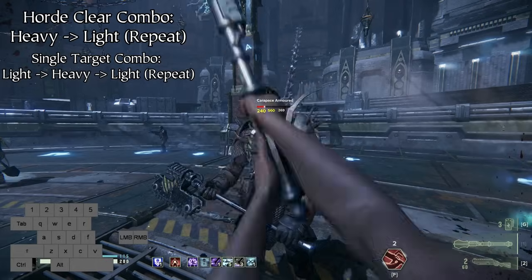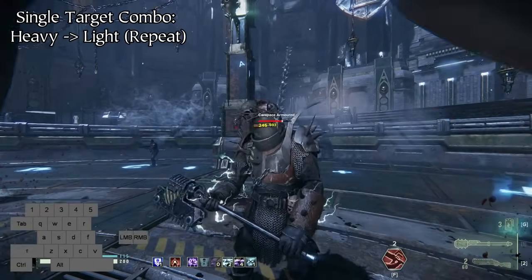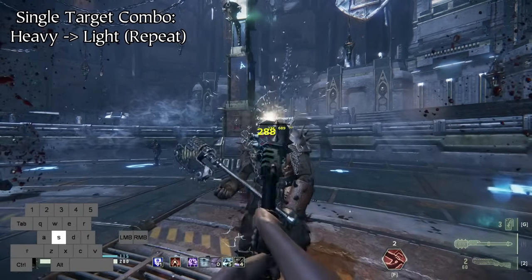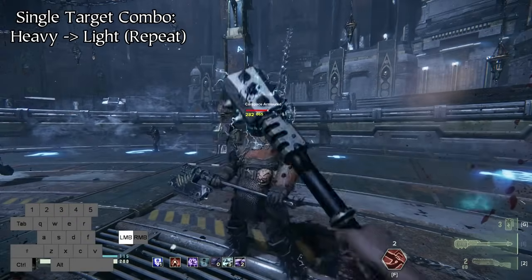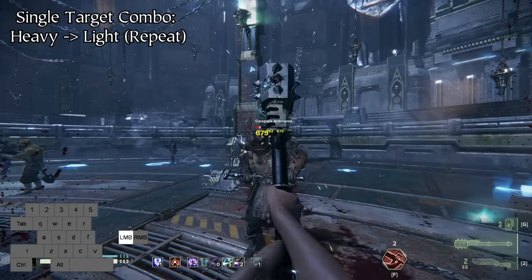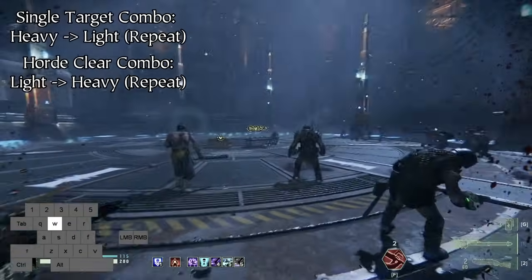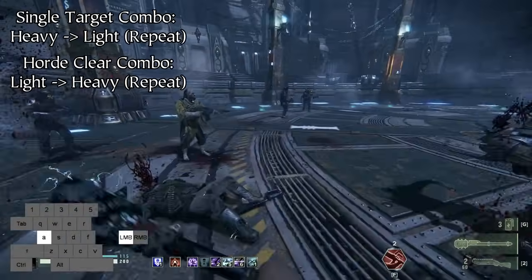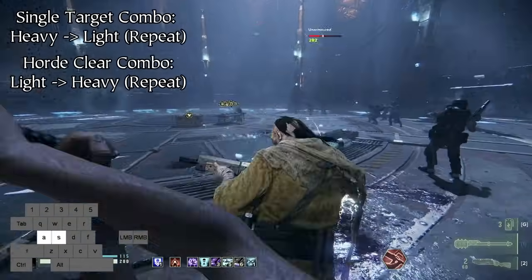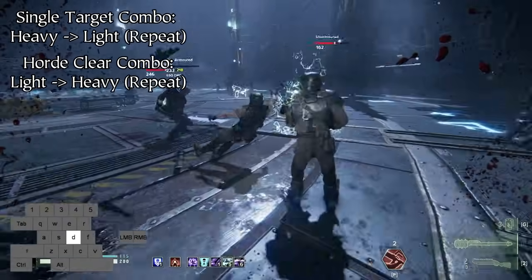The Agni Ia, however, is better geared towards single target damage, with an incredibly effective single target combo of heavy-light repeating, which offers a higher damaging and faster single target combo than the Mark III. Its horde clear combo is light-heavy repeating, which trades the good attack angles and fast attack speed of the Mark III for more awkward attack angles and a slower attack speed for some higher base damage.